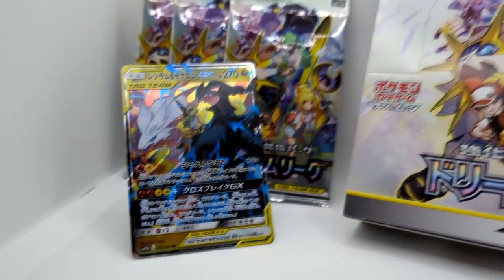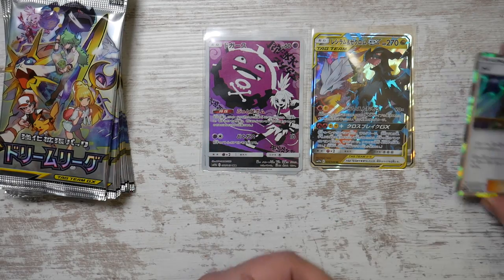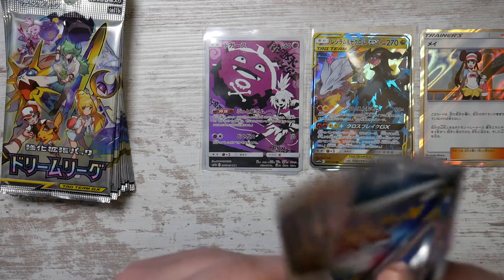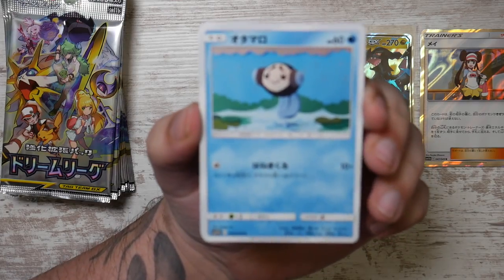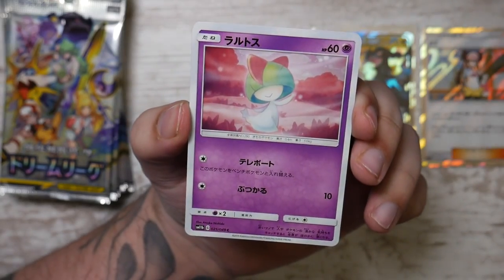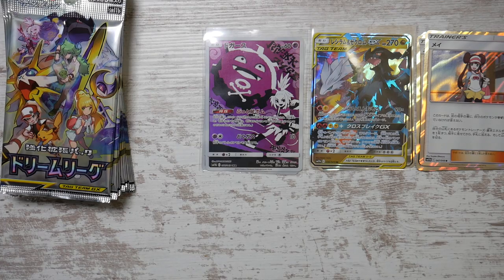I might even send the Reshiram and Zekrom GX in for grading, just to have them displayed. They do look quite nice — especially the secret rare variants of those, which are top notch. Something shiny again — let's see if that's our secret rare. Nope, that's just the Rosa rare. We've actually got two Rosa rares — how about that.